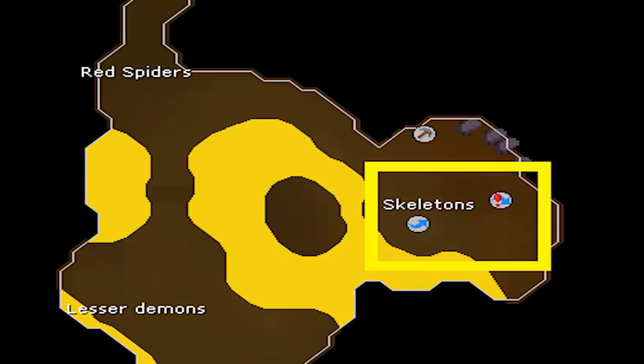The fight caves are located in Tsar City, which is located in the Karamja Volcano. I commonly use a glory teleport to Karamja and walk there. But there's also a minigame teleport to the fight pits, which is right next to the fight caves.